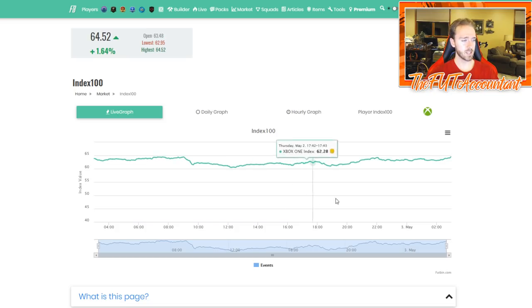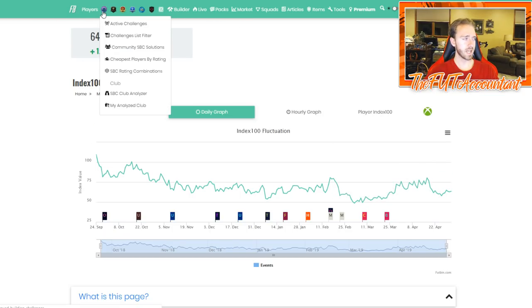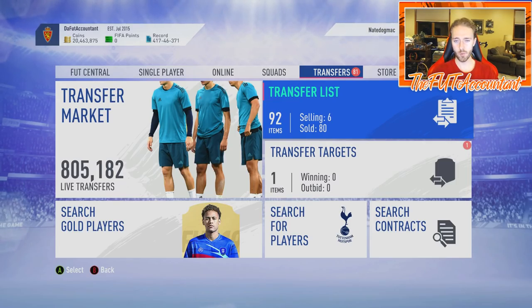A lot of people are sitting with coins liquid because TOTS is coming — we talked about that. But when there's no content out, people will buy cards and try players in-game, and we saw that today with the market going up. Looking at the Index 100, from Wednesday at 62 points we're now up to 64, and a lot of special cards moved a good bit as well.